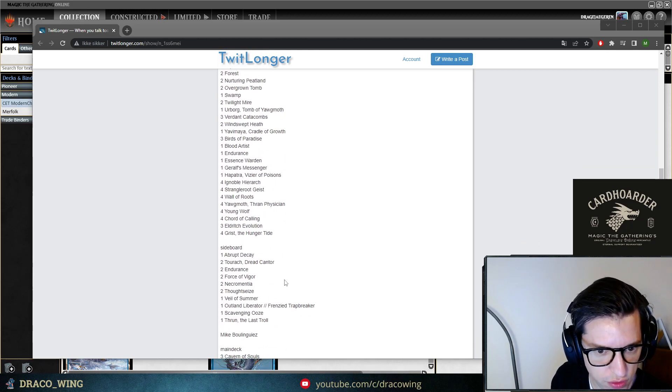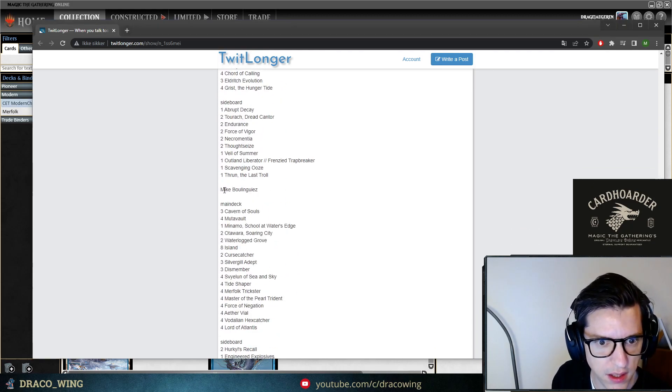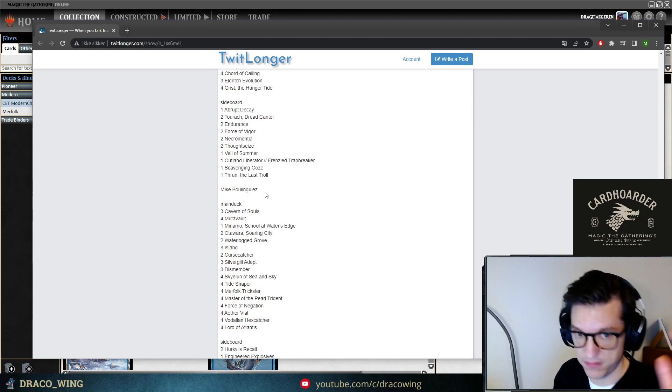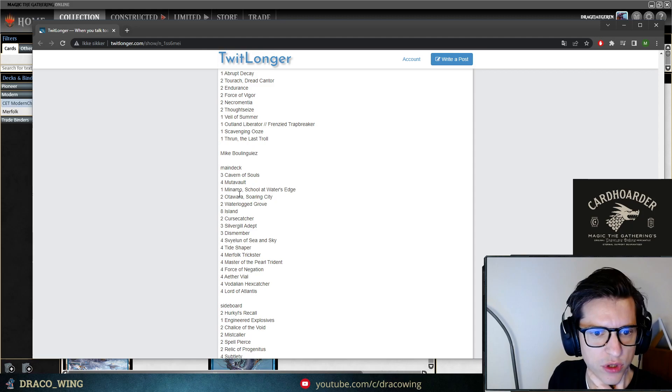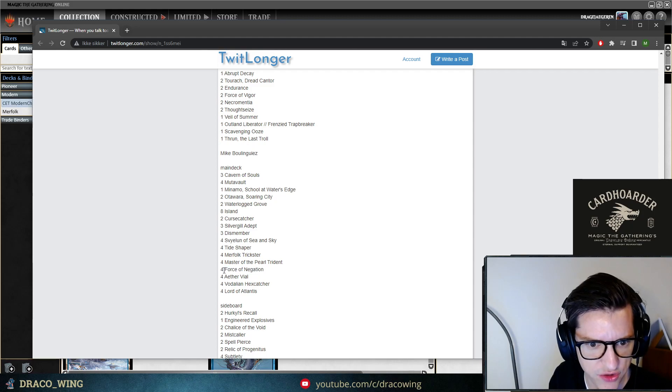The other list — Mike Bouligues, sorry for butchering the name — he played with only three Caverns and four Mutavolts. Also a pretty normal list, but Cursecatchers instead of Dockhands. I think these are the two one-drops that have performed best; personally I'm in for the Dockhand. Three Adepts, so still maintaining Adepts, and three Dismembers. You can see most Subtleties in the main deck, but he's running his four Force of Negation in the main deck — that's one of the big arguments.